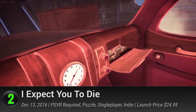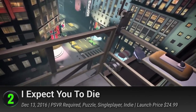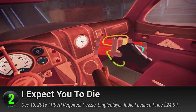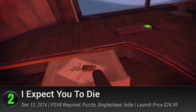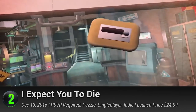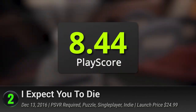Number 2: I Expect You to Die. Play as the elite secret agent in this virtual reality puzzler from Shell Games. More like an X-Men and Sherlock hybrid than your usual James Bond fare, I Expect You to Die anchors on the powers of the mind. With telekinetic abilities on top of your inherent ingenuity, your goal is to stop Xaraxxus from sabotaging the pharmaceutical industry. Darkly funny and endlessly clever, it has a PlayScore of 8.44.